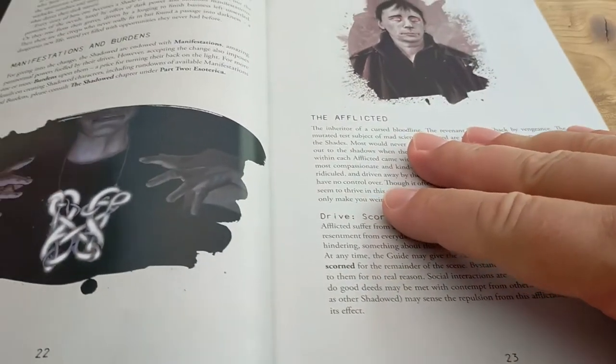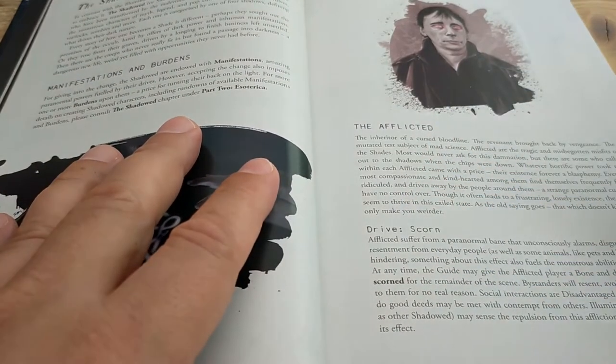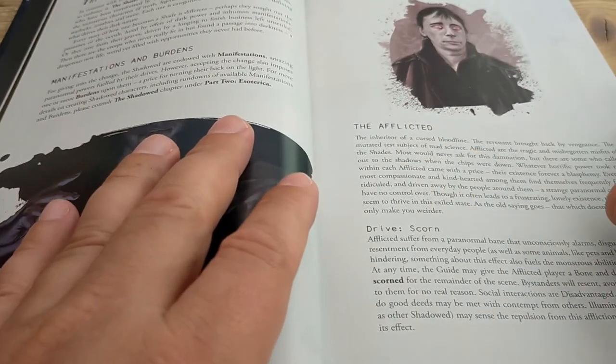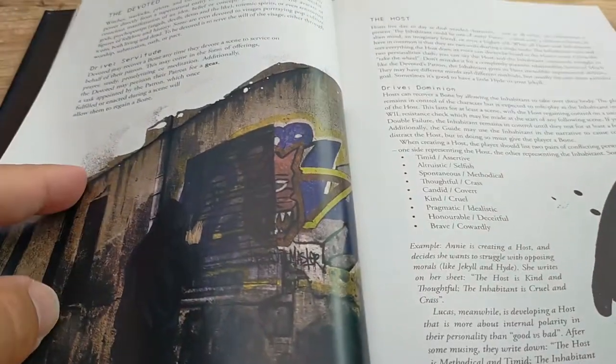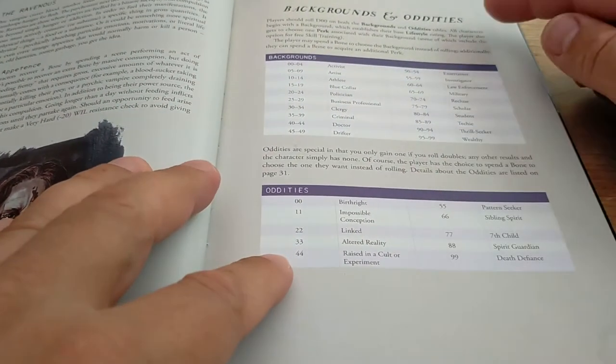It also mentions the Shadow but notes you should see the Shadow section later — and as I say, this is a bit that should go off into there. So you've got the Afflicted, the Devoted, the Host, and the Ravenous. That would be like your vampire, werewolf, I guess.